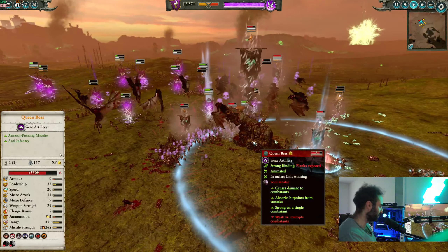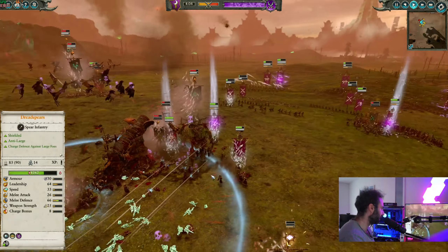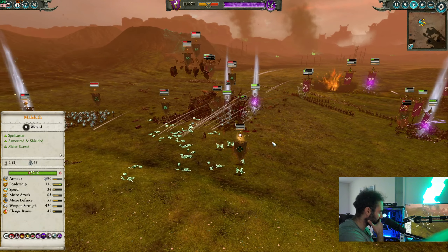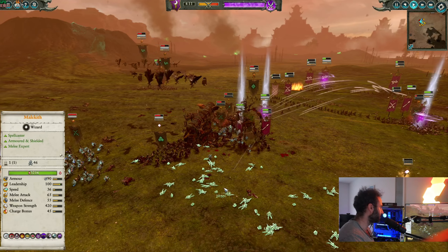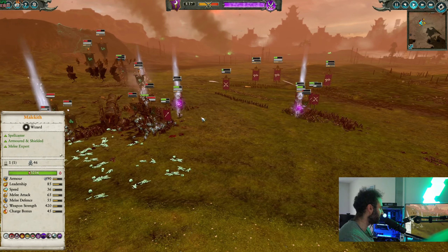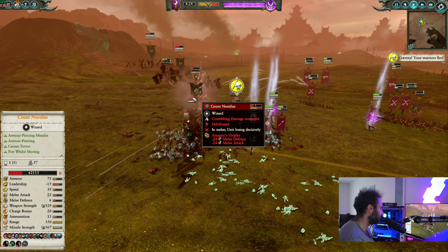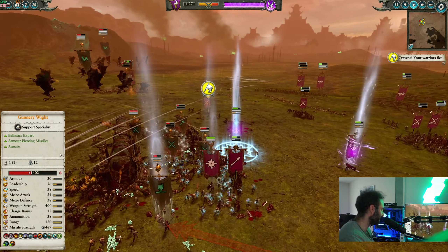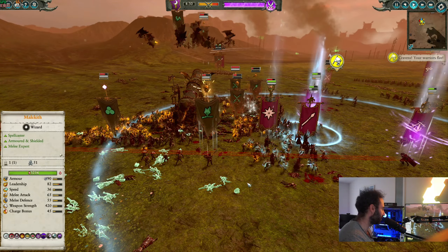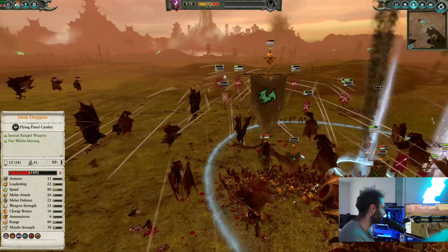It looks like the Dark Elves are now starting to look a lot better on the field, with a lot of infantry units winning their battles and advancing on the main front. Queen Bess plus Count Noc are going to be the centerpieces now for the Vampire Coast — they don't really have much else left on the field, just a couple of deck droppers in the sky. They can't equalize this, while all these units are pretty beat up for the Dark Elves. The Queen Bess is out of ammunition, Count Noc has bigger problems, and Malekith is all up in their grill — pretty much full health, with more Kenanite Assassins rallying to his aid as the Shades continue to nail everything with their crossbows from afar.